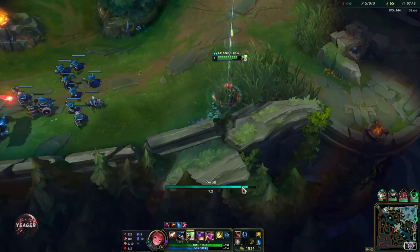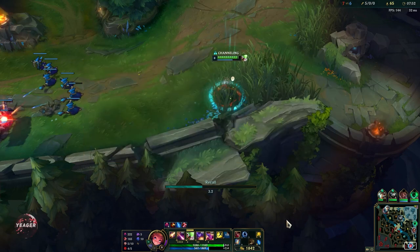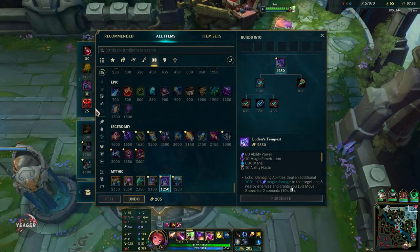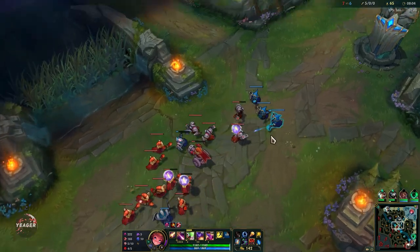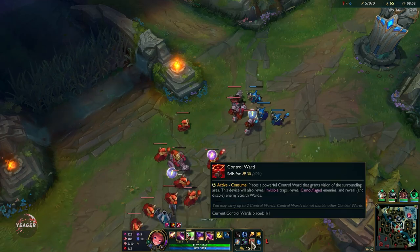This W is basically the main reason you run Nimbus Cloak on Zoe. Nimbus Cloak makes it so whenever you use a summoner spell you get some bonus movement speed. Since Zoe's W has no cooldown, in a single fight you can pick up so many summoner spells that you basically become super mobile — and that is something Zoe would otherwise lack.